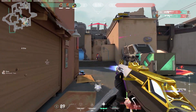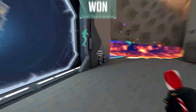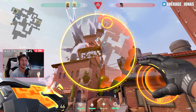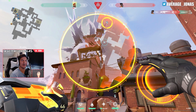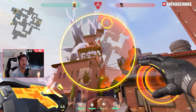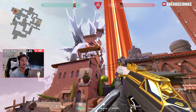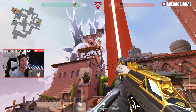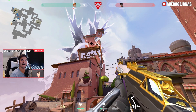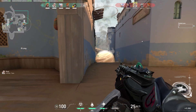Jiggle peek to see if they're on the spike or not. If they're not on the spike, hide and wait for them to tap for the defuse — that gives you more information and gives them less time. If they are on the spike, re-peek and challenge that angle. You can have your crosshair placement already on them and even pre-fire that angle, potentially baiting a fake tap. Most of the time, even if the enemies kill you, they won't have enough time to defuse and you'll win the round.